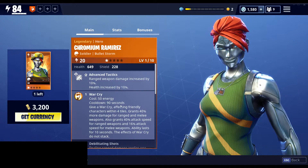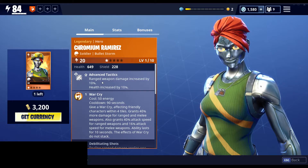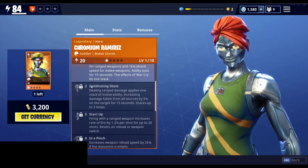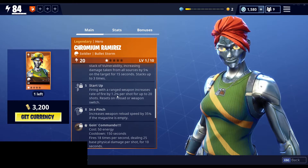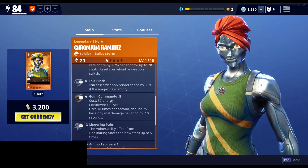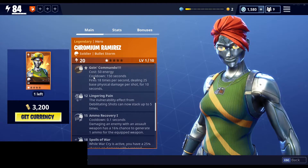All of the perks are going to be the exact same. They have increased range damage and health by 10 percent, War Cry, Debilitating Shots — startup firing with a range weapon increases the rate of fire by 1.2 percent per shot for up to 20 shots, resets on reload or weapon switch. In a Pinch increases weapon reload speed by 35 percent if the magazine is empty.